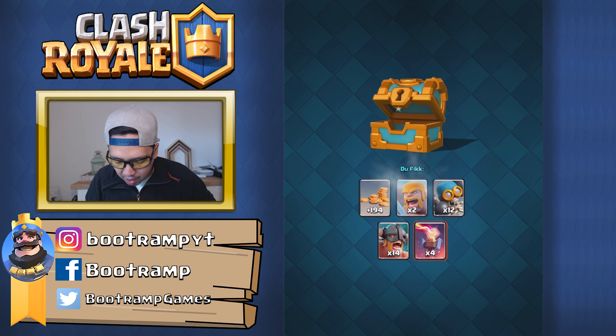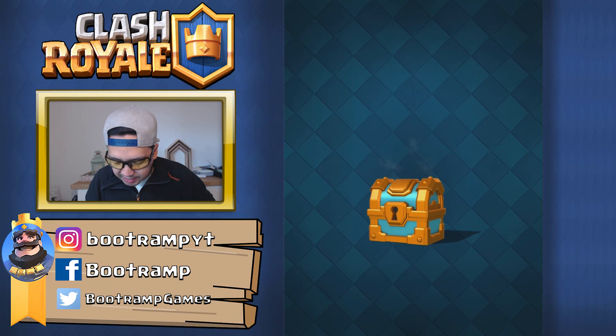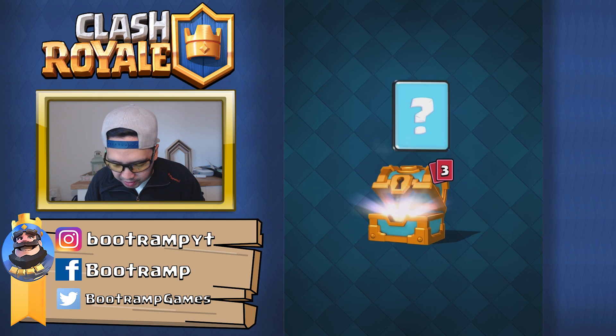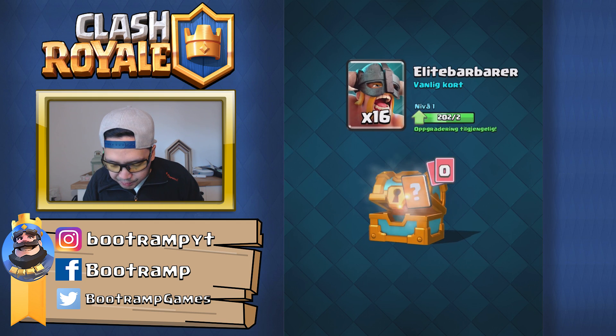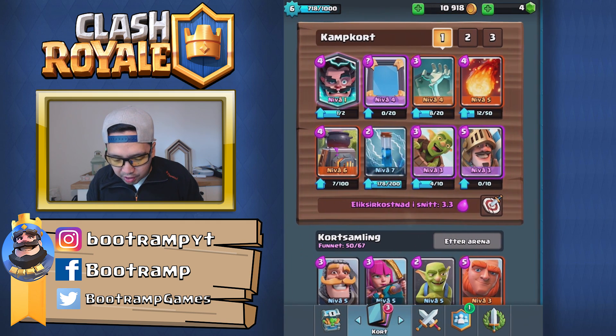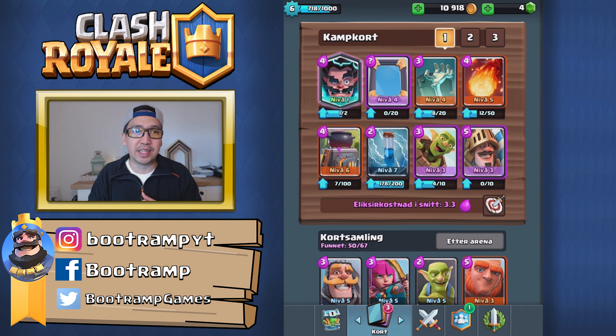Elite barbarians, inferno tower. Next golden chest. I'll be saving my magical chest — I just want to open up my legendary chest. Getting some fire spirits, elite barbarians, three musketeers. For those wondering what battle deck I'm using: electro wizard, mirror, tombstone, fireball, furnace, zap, goblin barrel, and prince. I was lucky obtaining the electro wizard from a silver chest.